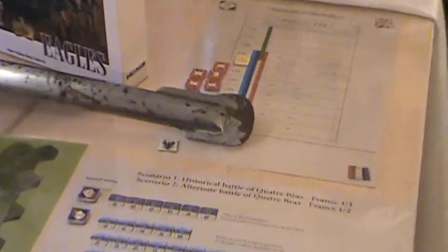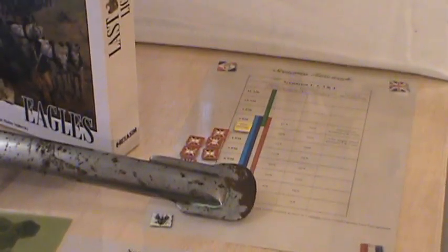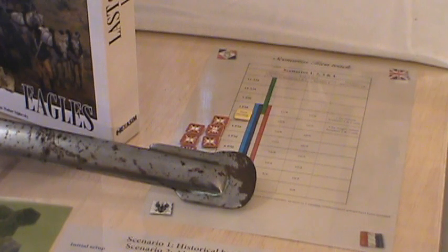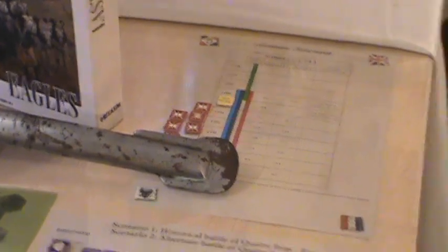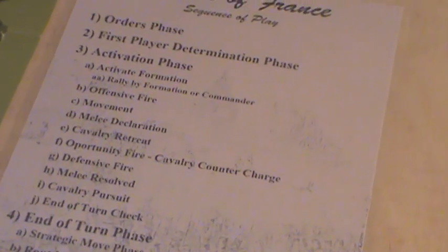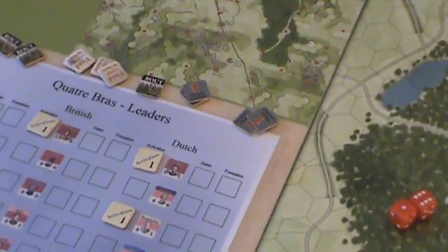The little maps for doing the hidden movement would be great if you were doing a two-player game. And there's a pretty decent turn record chart that has everything on there that you need to keep track of the turn and where you're at, with the rolls for end of turn and those sorts of things. I came up with a turn sequence chart that I like that summarized it all, and also a leader chart to keep track.